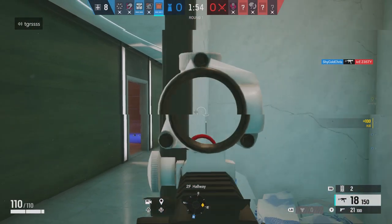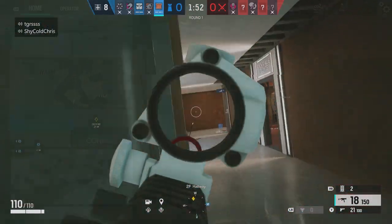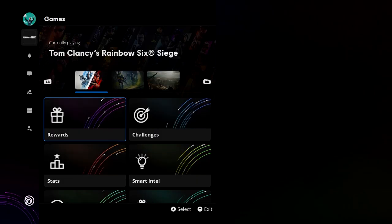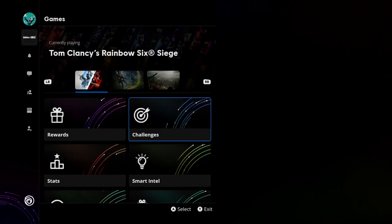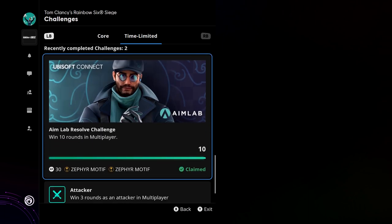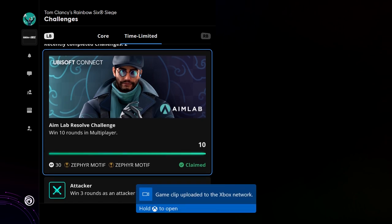Some people don't know how to claim it. If you don't know how to claim this, all you have to do is go to the menu, then go to Ubisoft Connect, then Challenges. It'll be the first thing that pops up. As you can see here, I already claimed it, so it's already on the bottom for me. But once you win those 10 rounds, you'll be able to claim it, and it will be in your inventory immediately.